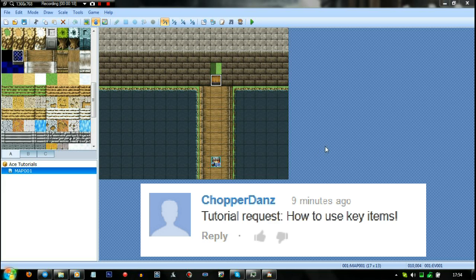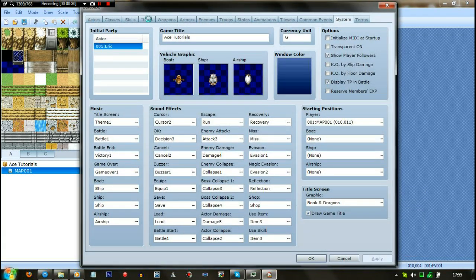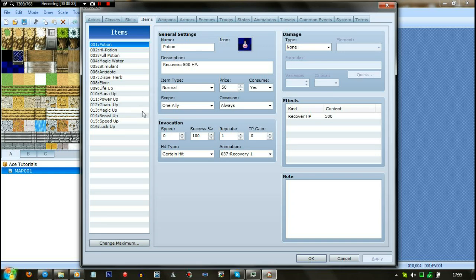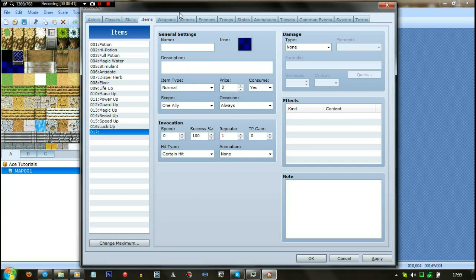Generally what I tend to use key items for is more so doors — I've not really used them in a quest or anything yet, there's still a chance for that. But first things first, if you're wanting to use key items then you need to create them. So you go in here, change maximum, and I'll just call it something like Rusty Key. A rusty-looking key. There we go.